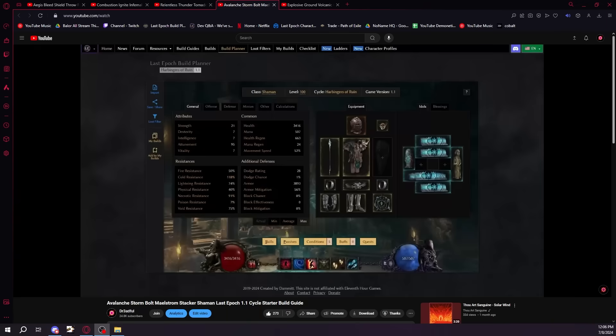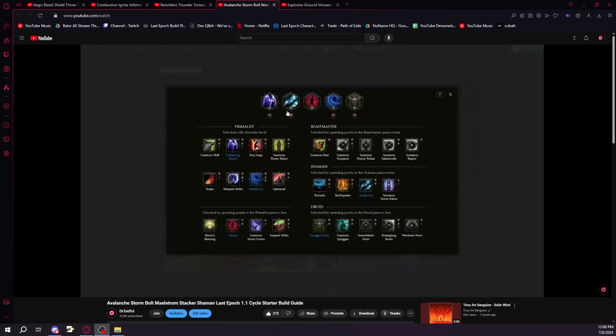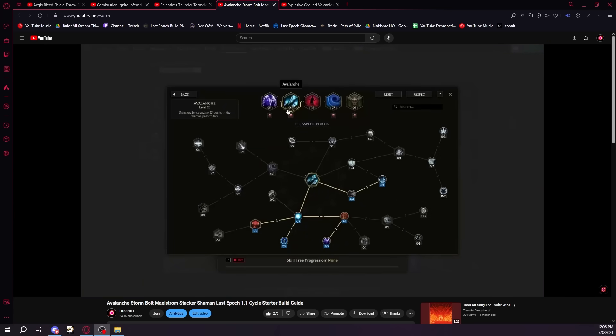The next build I'm going to be recommending is a little interesting as it is the Avalanche 1.1 starter that I'm actually going to be playing — the one I chose. I don't have too many details on the build itself mainly because I need to actually play it in 1.1. This is definitely the most experimental pick on this video as I haven't actually played the build yet, but I think it's going to be insane. As long as you follow the build guide I posted and watch for my updates on the build on Twitch, you should do just fine.